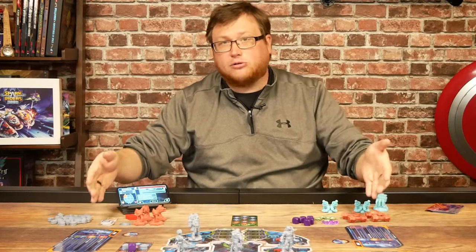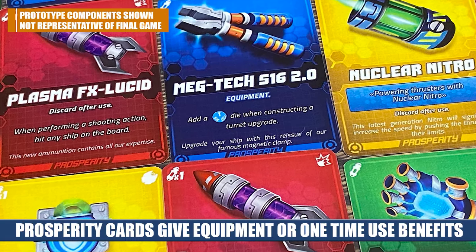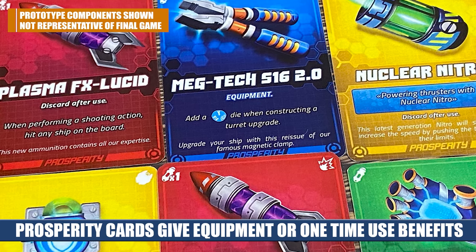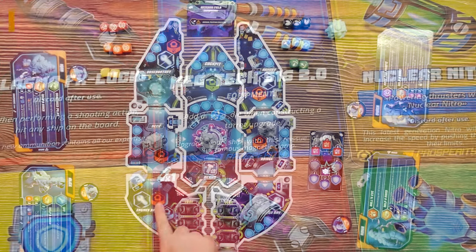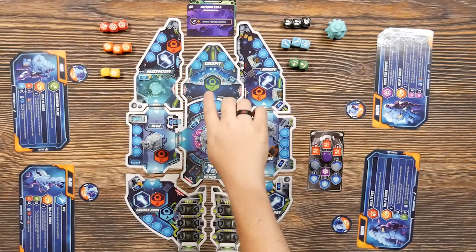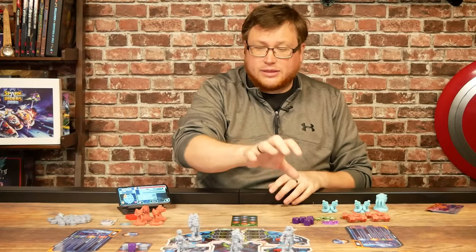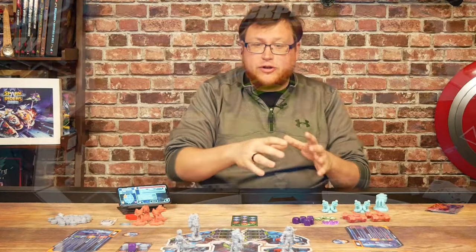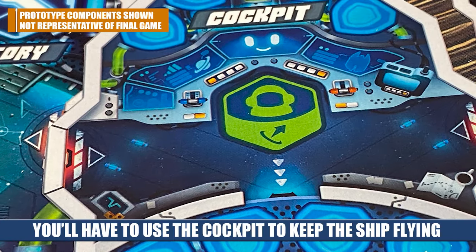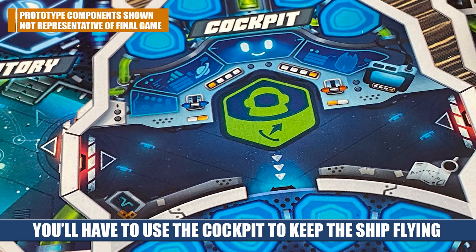Everyone has their own special abilities and is good at something different — better at using one of the different rooms. Each room is tied to different colored dice that you'll roll based on what room you're in. Some dice let you repair, some let you do damage, some give you shields, and some let you pilot the ship. A lot of these actions have different levels you can take them at. For example, whoever is in the cockpit piloting can do more defensive piloting or pilot for speed, ignoring defenses and gunning it.